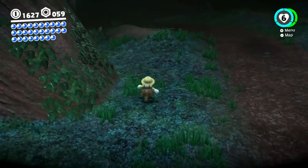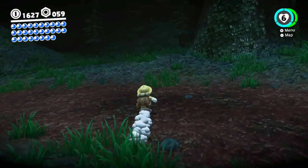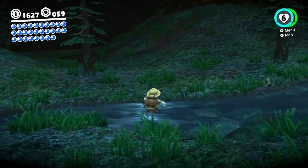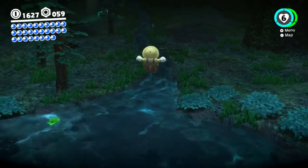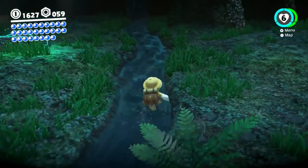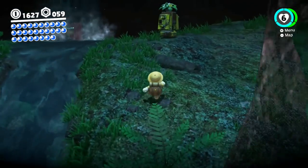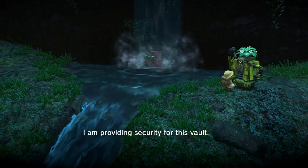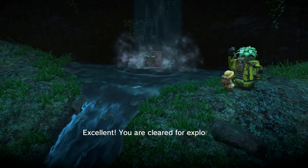Where is that waterfall? Well, we've got to find water and then go upstream — that would probably be very helpful. There it is. There's the T-Rex coming around that side. Let's follow this up. There's a guard who says he was told to only permit explorers inside — and this is why you need to buy that outfit from the shop. Excellent, you are clear for exploration duty!